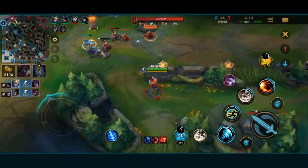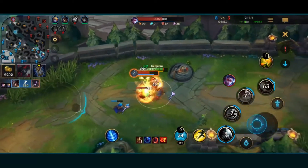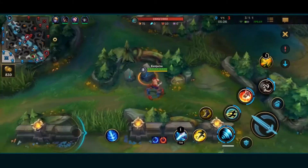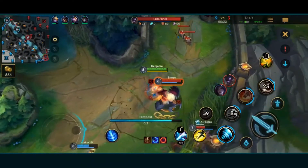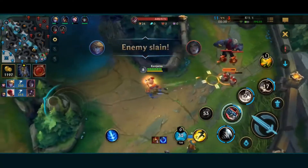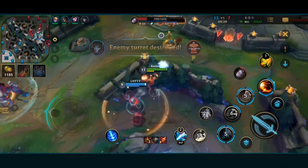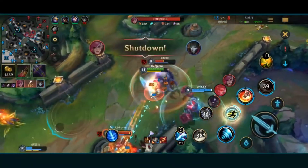The second mechanic I want to talk about is animation cancelling. Animations are sometimes used before casting a certain skill or ability and there's usually some time before the ability really comes out — sometimes a quarter of a second to all the way to a full second or one and a half seconds. You can cancel this animation with flash to help your skill come out faster, or cancel some animations with other skills to both use your abilities faster and get rid of the wasted animation time.